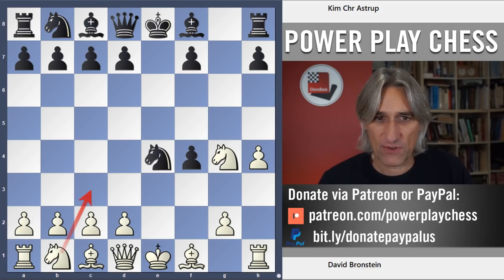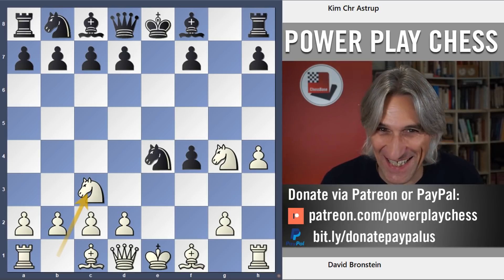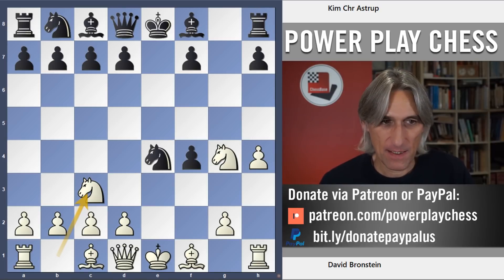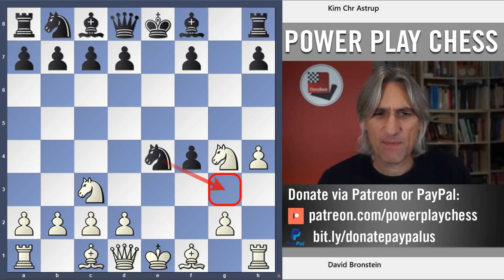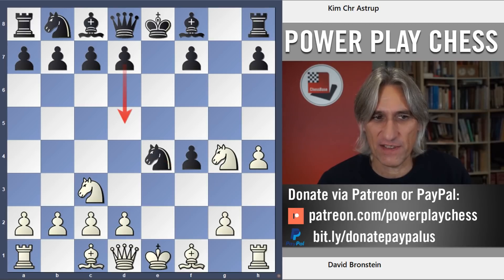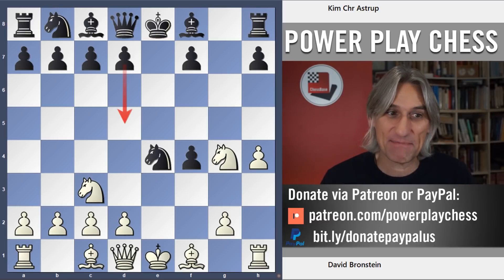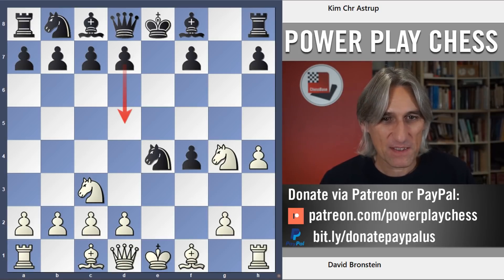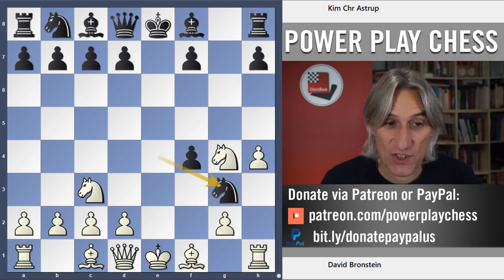The old move here is d3, and actually that's not too bad for white, although it's terribly complicated — black should be okay there. Presumably Bronstein was trying to improve on that with Nc3, though I'm not sure Nc3 is much better; in fact it's probably worse. In this position black played Ng3, which is fine, but it seems to me the most sensible move is pawn to d5 instead — just get that centre pawn out, claim some space, and develop.